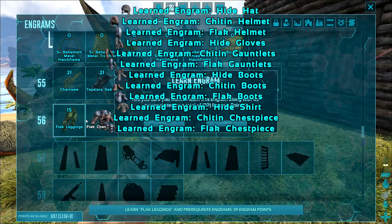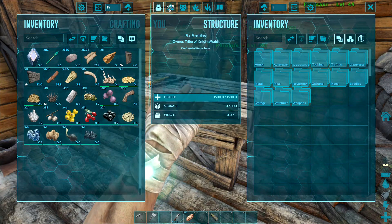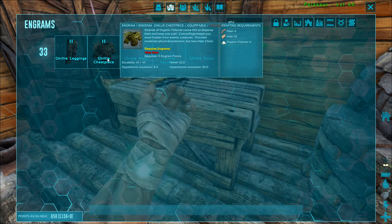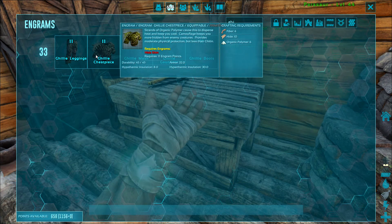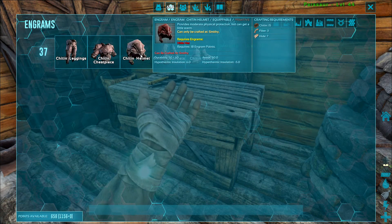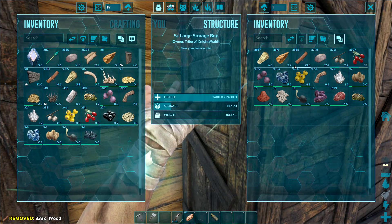This is where we're gonna learn flak armor. There is another armor set between cloth and flak, but it's chitin. And there's ghillie, but ghillie needs organic polymer — you can't really get that stuff very well right now. On this map, organic polymer is kind of difficult to get. Chitin requires actual chitin from bugs, which I don't have any. Anything that's required chitin, I've made with keratin here.